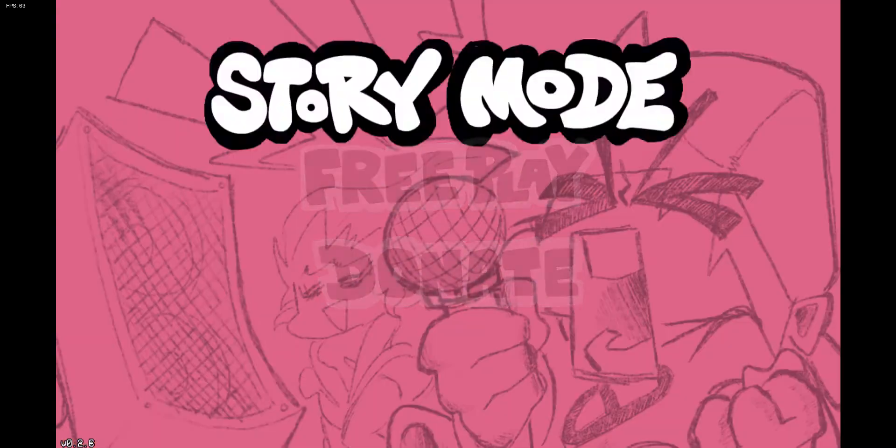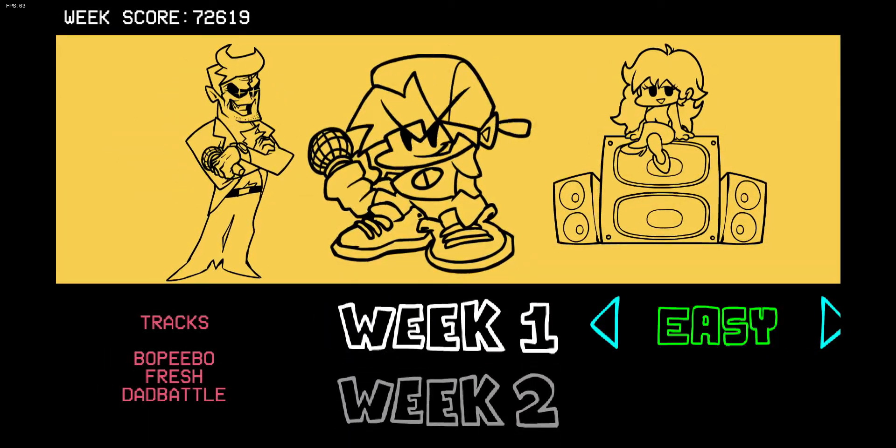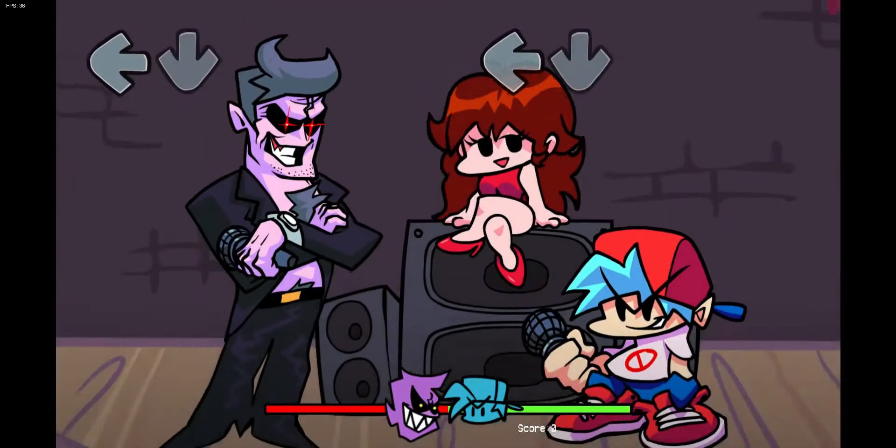You can go to either Free Play or Story Mode. I'm just gonna go to Story Mode for this one. You can pick any character you want to fight, so I'll just pick against this person. It'll just take a couple seconds. And guys — finally, there is no more lag, because I finally know how to open the actual game instead of the website. So now all you're gonna see is just the actual Friday Night Funkin' game. It's actually a file.